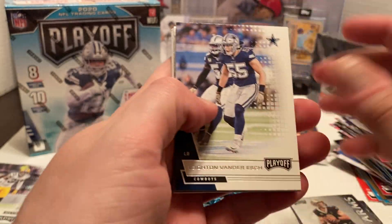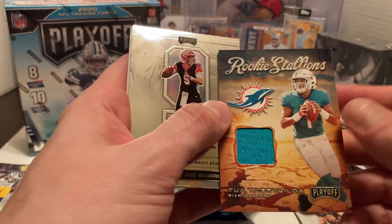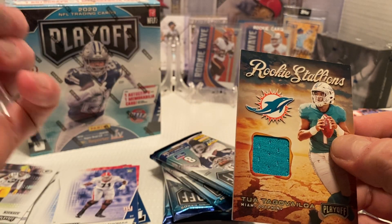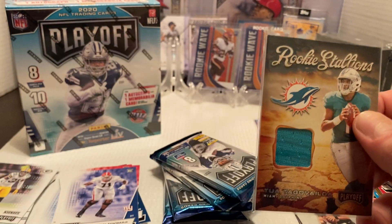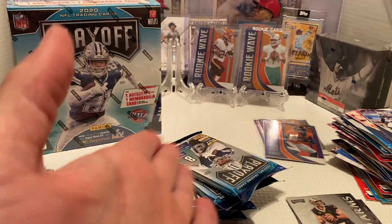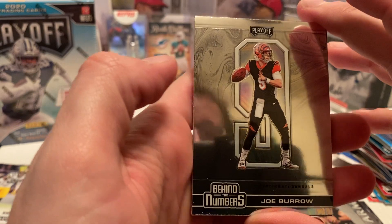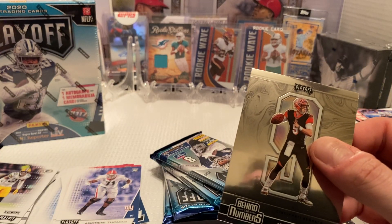Next pack: Leighton Van Der Esch, Randy Moss — and here we go, we got our hit. It's a rookie Stallions of Tula. Nice green patch — sharp-looking patch, actually. Sharp-looking card too. A little different-looking but overall pretty nice-looking in my opinion. So we do get a memorabilia card — a nice rookie pull for the Dolphins. I'll take that for sure. Then our next card — a Playoff Behind the Numbers of Burrows. Nice little Burrows pull as well. Hopefully he comes back next year ready to go. I know with his injury he should be very good to come back.